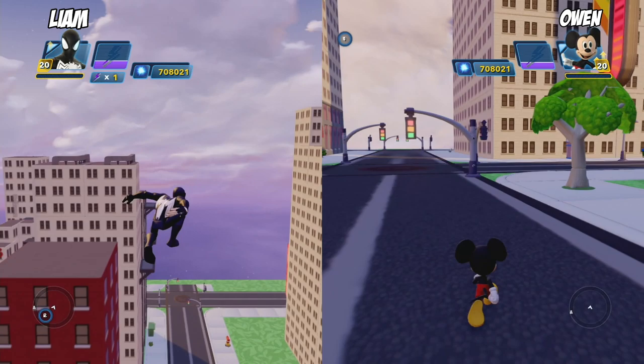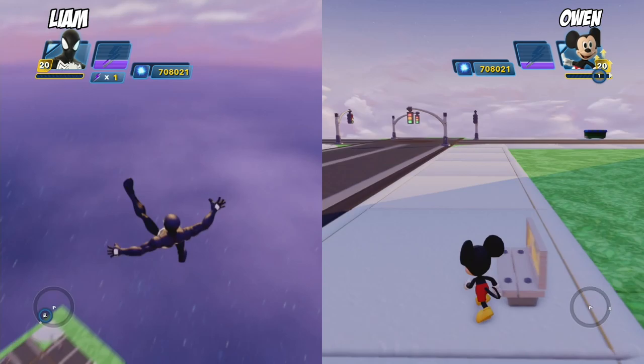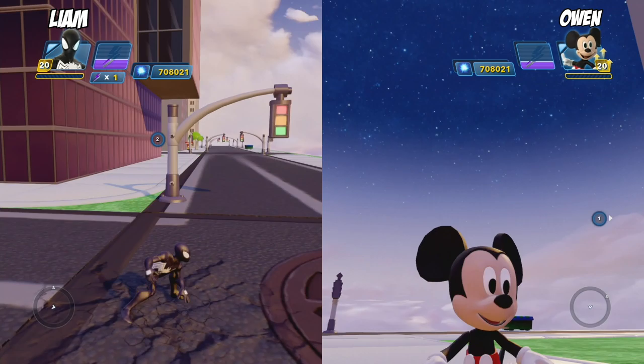What's up, guys? It is Owen and Liam and Dad back on Owen and Liam's Tour Review. And we are back in Disney Infinity after so long. And this time we're doing a special Toy Box Fun with Power Discs. That's right, we're doing the Power Disc Toy Box Fun.